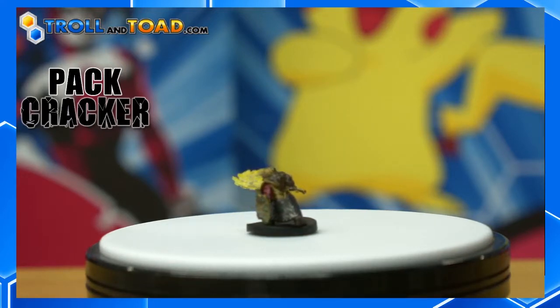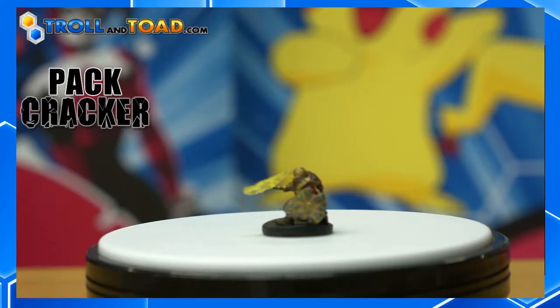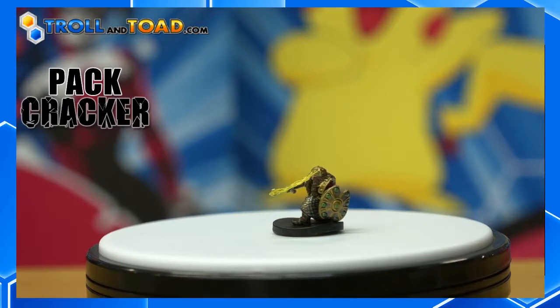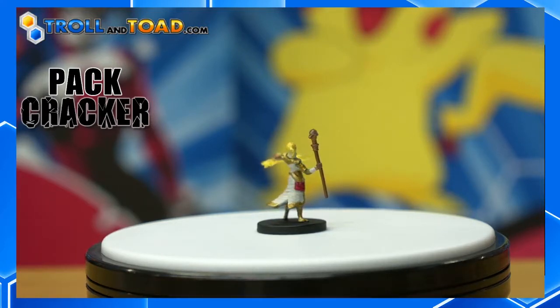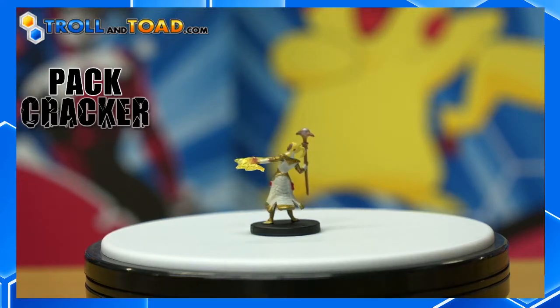Our next mini is going to be a Sun Elf Wizard. She's got her staff and she's got some magic going on here. I'll be switching over to her in a moment. I love how you can just see Pikachu in the background there, all blurry — actually, I think you see Harley Quinn back there too. There she is — there is our elf. And these do not have cards, guys. D&D minis really generally — some of the sets do and some don't.